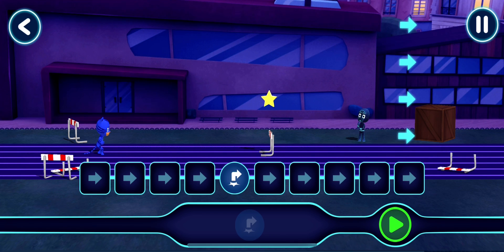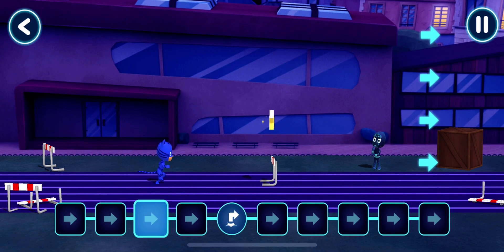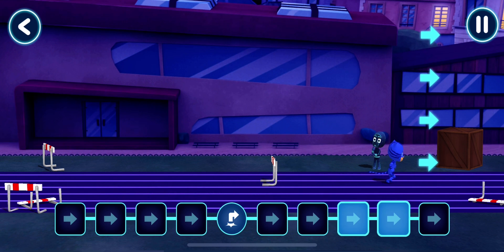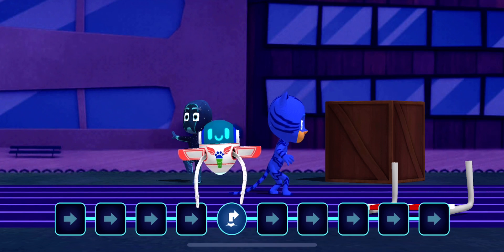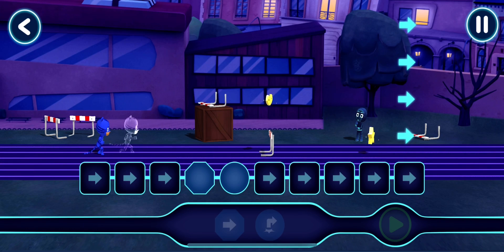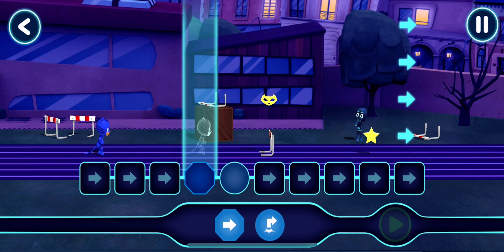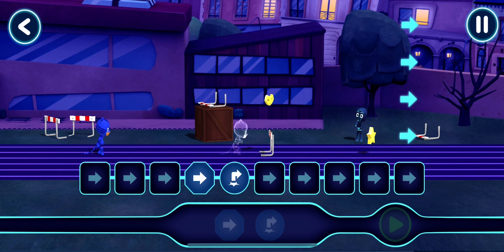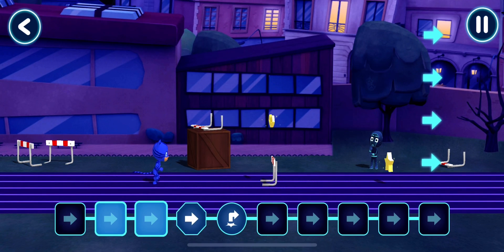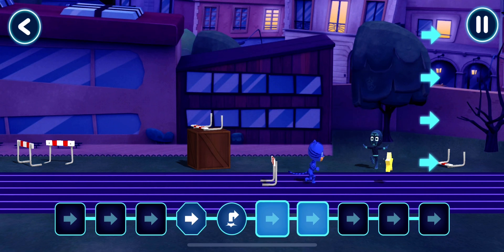Let's see what happens when you tap the play button. Well done! That's where we wanted to jump. Sometimes we will have to give our hero more than one command. Move the command here. Tap this button when you want the hero to start moving. You guided Catboy through the level.